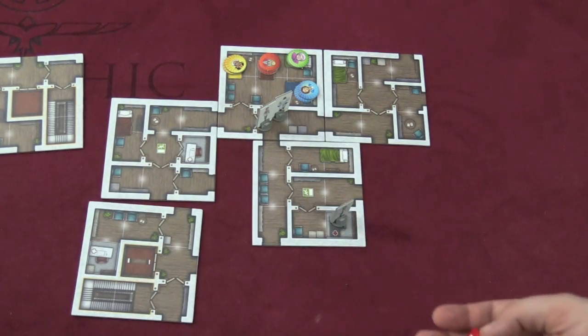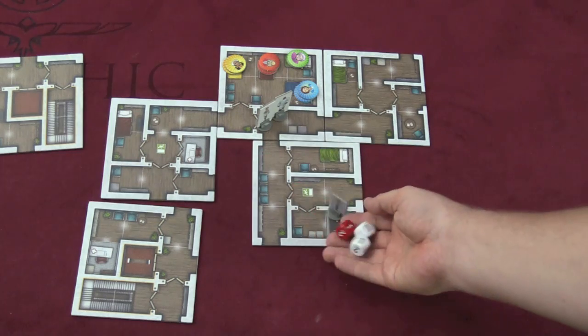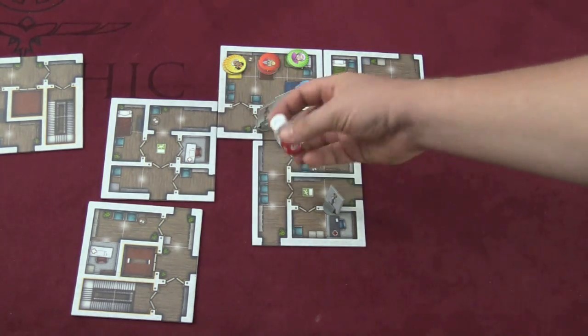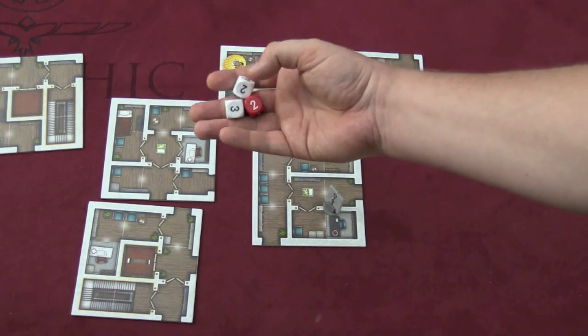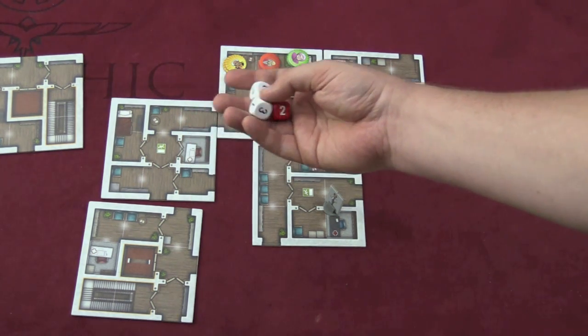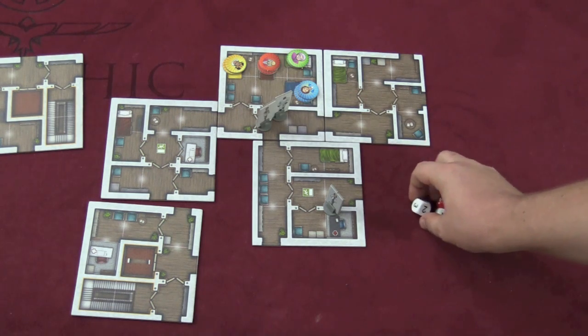When the player moves the staffers, they can move three staffers per turn. The first staffer they move uses the higher of the two dice results. If you move the doctor, you always use the red die and then the lower of the two white dice. That's a little confusing, I know.